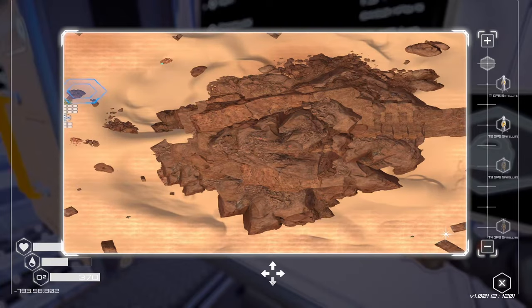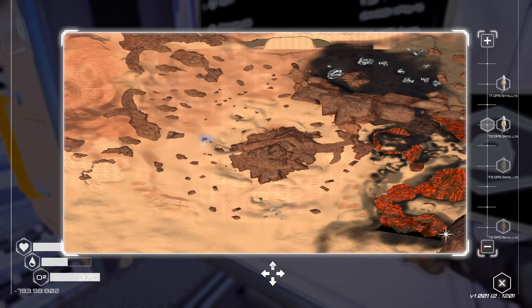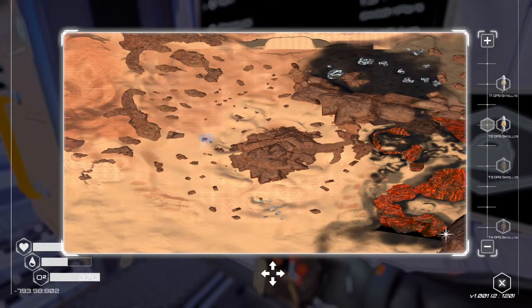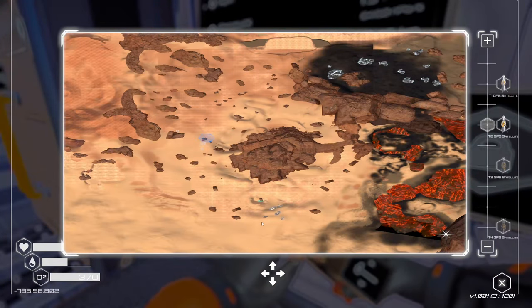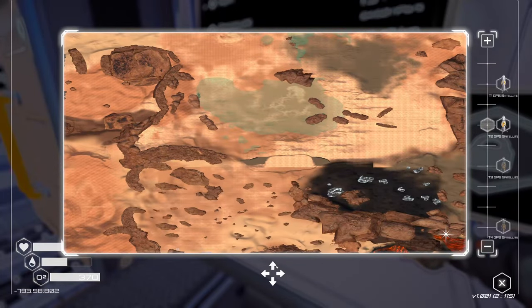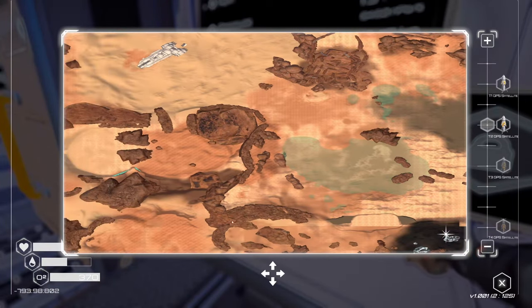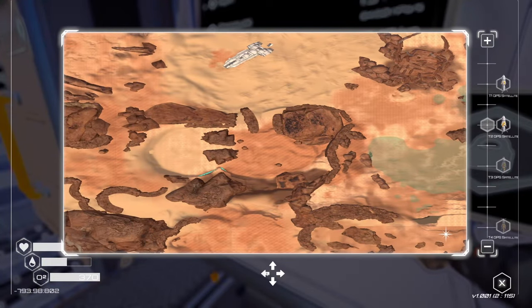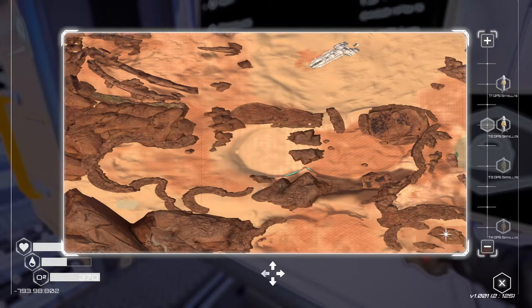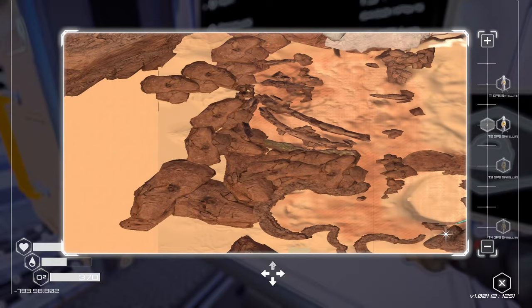I wonder, can we zoom out? How do we zoom? That's pretty sweet. Alright, it looks like there's water forming here. There should be a giant lake — yeah, there's a giant lake here. Bunch of smaller puddles. Okay, we have this giant ship over here we can go explore. It looks like more water. This is pretty sweet. This map's gonna come in handy.